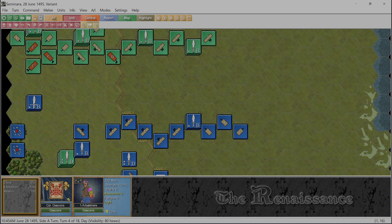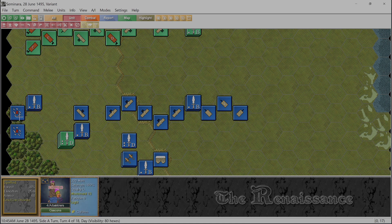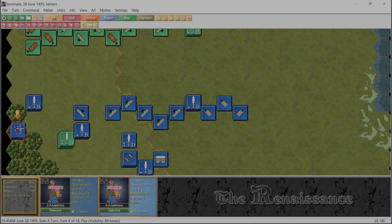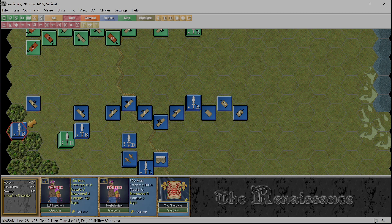We're going to come back down here once more, but we can't because we're moving backwards. At least we got the woods here - let's move both of them here. Then we're going to move our commander into the hex with them so that he can attempt to rally them back - at least to disordered.